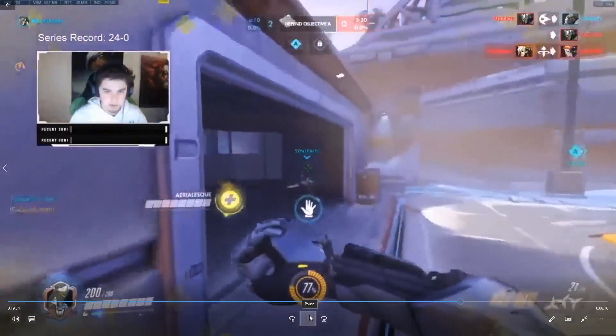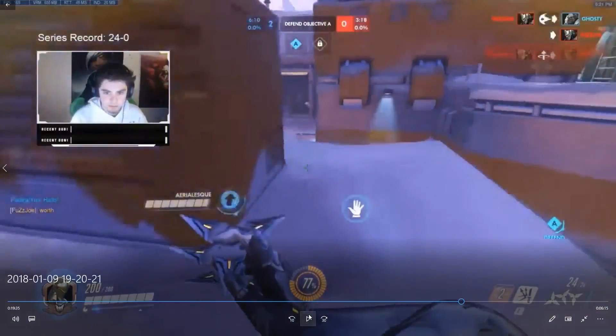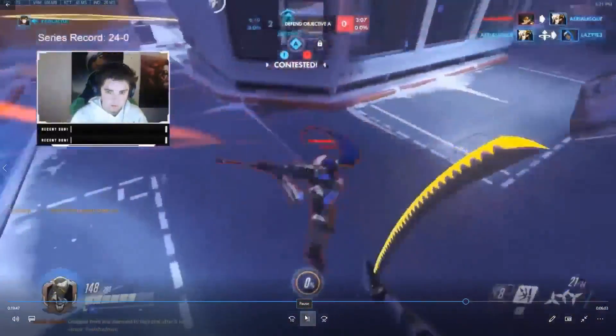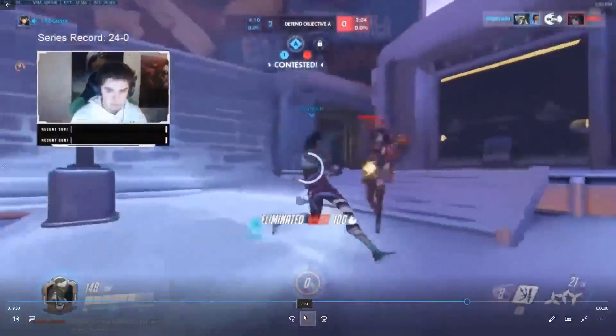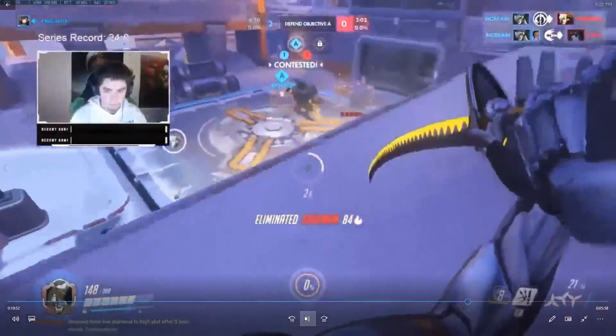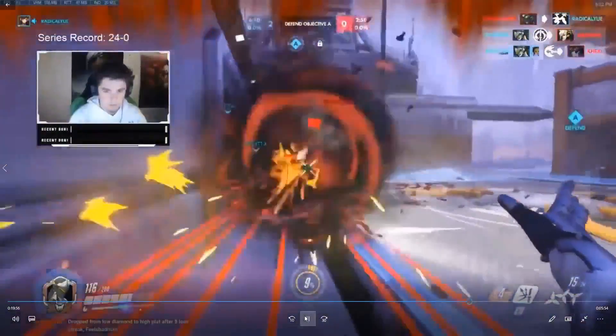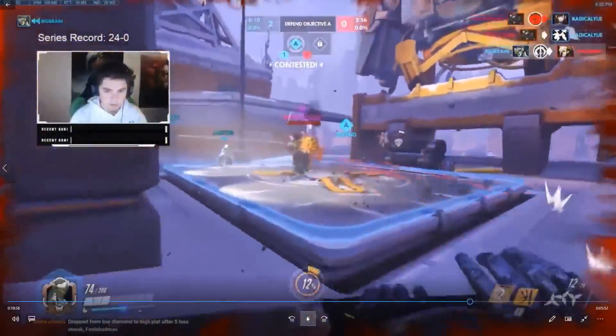I dash out because that was the right play — there's no point in staying up in the choke right now, especially when we're down our Winston. I take the high ground and wait for them to push in because they don't have anything to contest me up here. After free shooting their Mercy, I get my blade. I blade the Widow, quickly kill her, then kill the Mercy and get back to point. The Moira and Hog get really lit, and we ended up winning that fight.